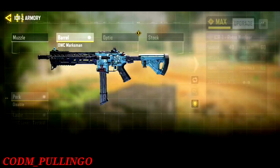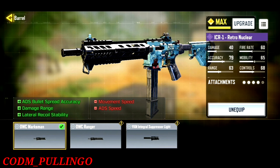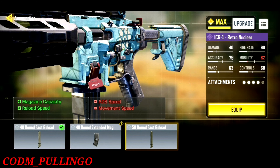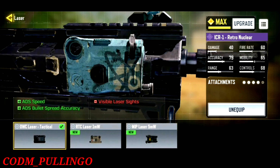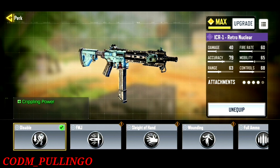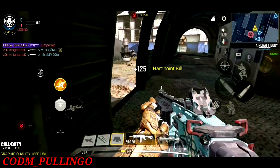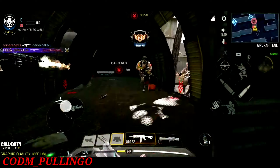Next, I will show you the ICR build. This uses a barrel, ammunition, laser, and OWC marks. You have two choices for ammunition: 40 round or 50 round. If you use 50 round, you lose mobility, so use 40 round. Next, use the OWC laser and a triple power grip. For this season, use a hip-fire setup — it does high damage up to 5 meters. So try to get hip-fire accuracy.